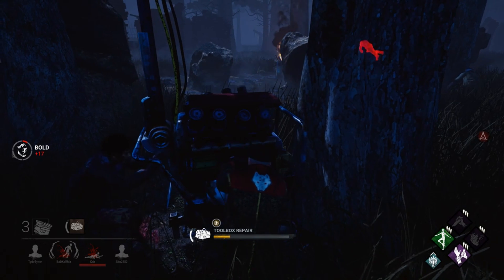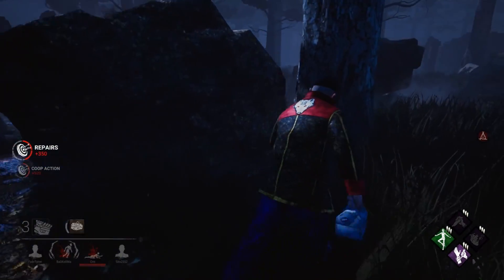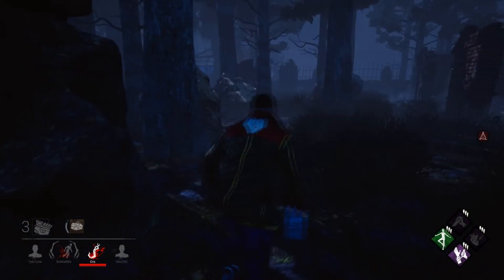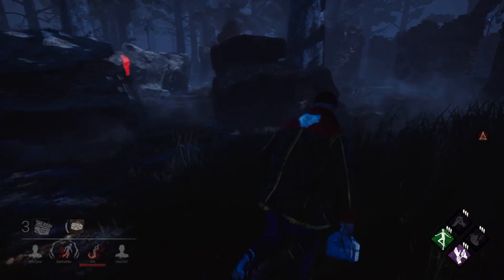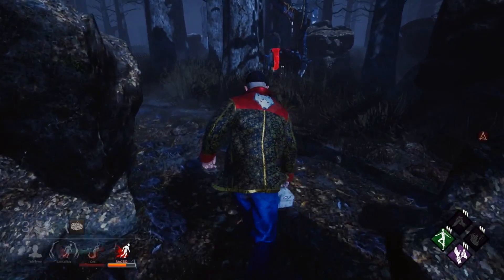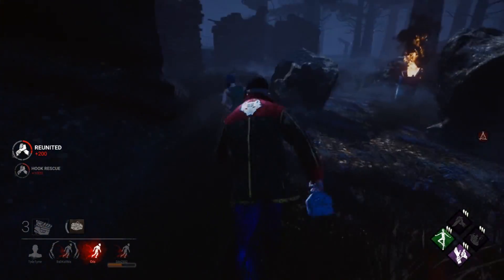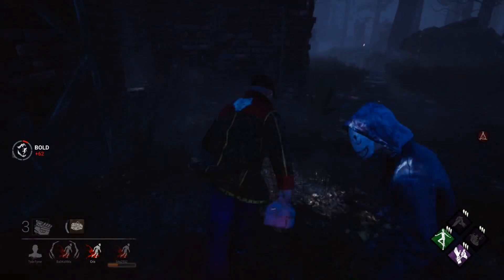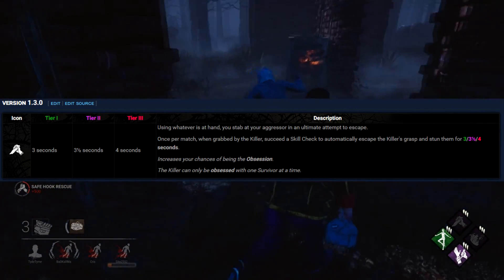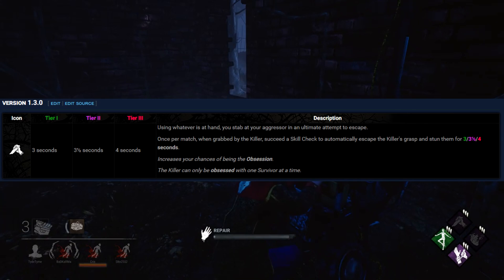Instead, picking the survivor back up would cause the skill check to happen again. Dribbling would continue as a strategy, deemed fair by the developers since the killer takes a risk to make the hook. Each time a killer dropped the survivor, the wiggle meter would be partially filled as a penalty, heavily limiting their mobility while transporting a survivor and risking the survivor wiggling off faster regardless of Decisive Strike. That said, dribbling near a hook was still useful to avoid the strike entirely. Patch 1.3.0 also brought a minor nerf, reducing the stun time from 5 seconds to 4. Even so, survivors actually used the perk more often, since killers could no longer consume it with a dribble.